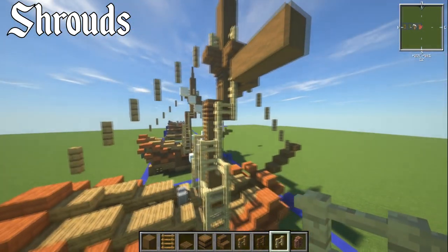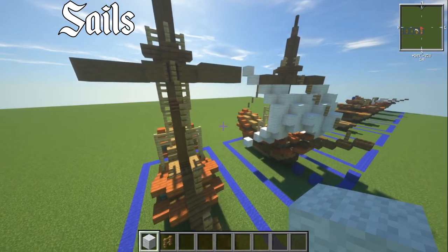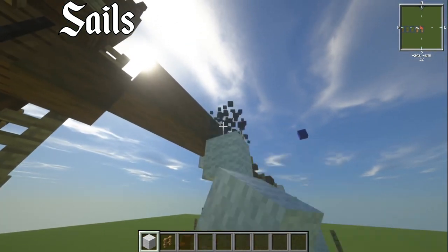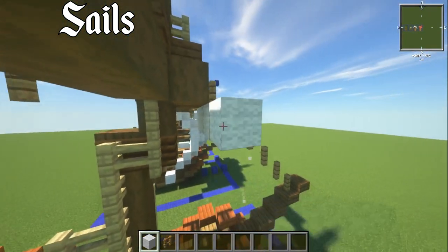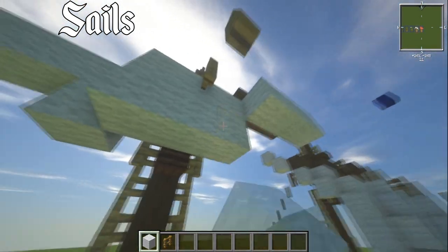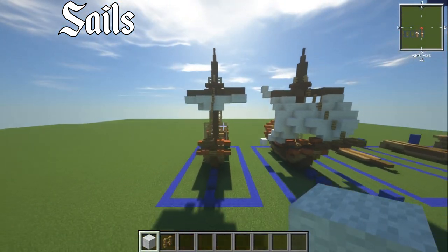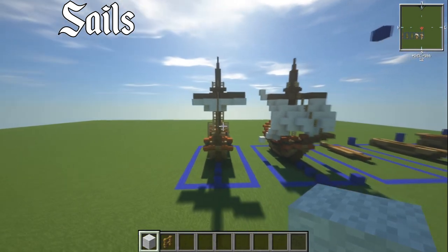For the sails, I'll show you two versions: the tied-up version and the full-in-the-wind version. Come forwards off the mast by one block and go down, following the pattern. To tie it off, make it a little thicker in the middle, then pull bits of it forwards or backwards. Push one back and it looks like the sail has been tied — nice and easy.